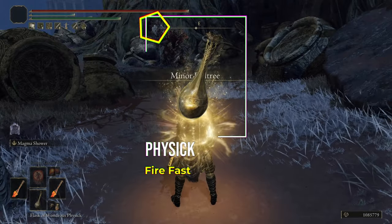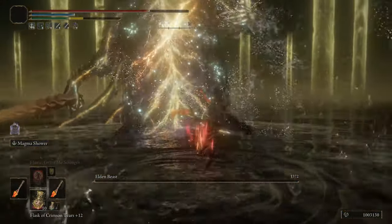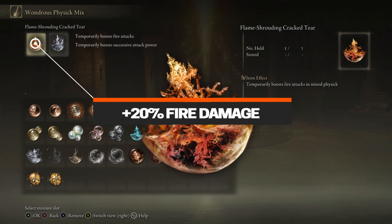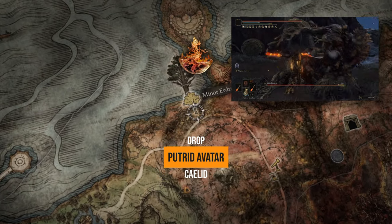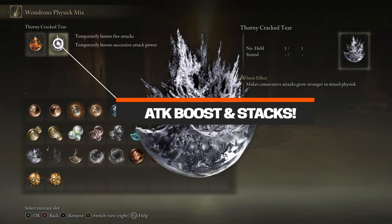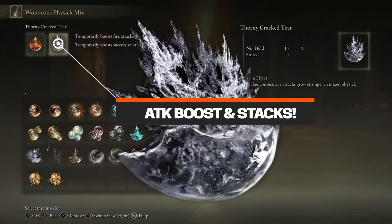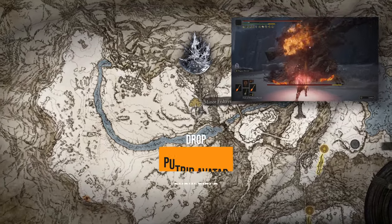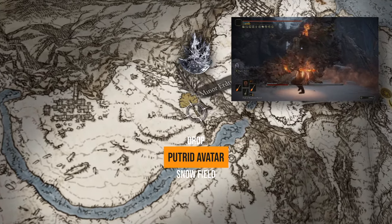No build would be complete without the Flask of Wondrous Physic taking our buffs to new heights. In the Flask of Wondrous Physic we have first the Flame Shrouding Cracked Tear, which will boost our fire damage by 20%. You get it by defeating the Putrid Avatar at the Minor Erdtree in Caelid, east of the Smouldering Church. Then we have the Thorny Cracked Tear, which boosts our attack power with successive hits — and yes, it stacks with Rotten Winged Sword Insignia and Millicent's Prosthesis. The Thorny Cracked Tear is dropped by the Putrid Avatar at the Minor Erdtree in the Consecrated Snowfield, east of Ordina Liturgical Town.